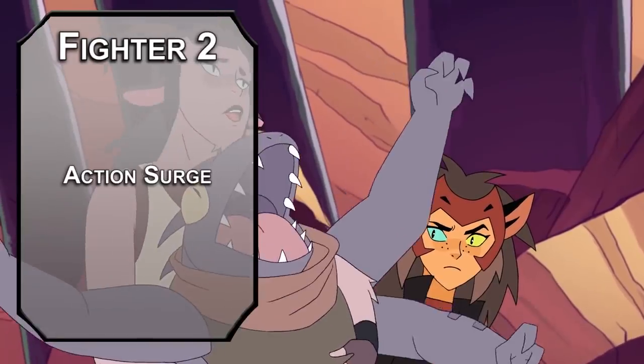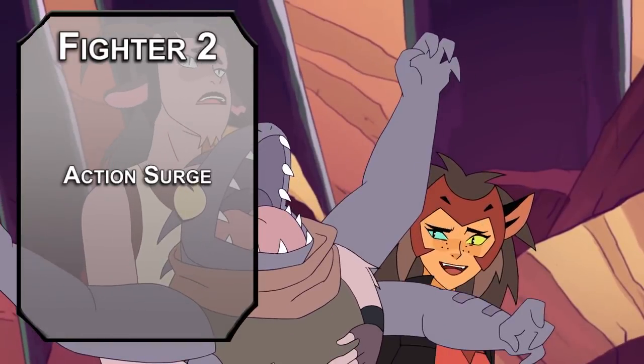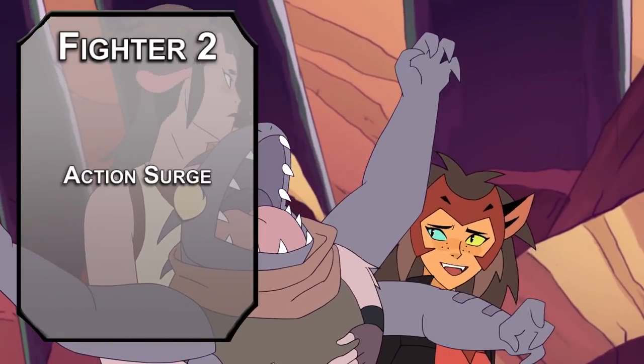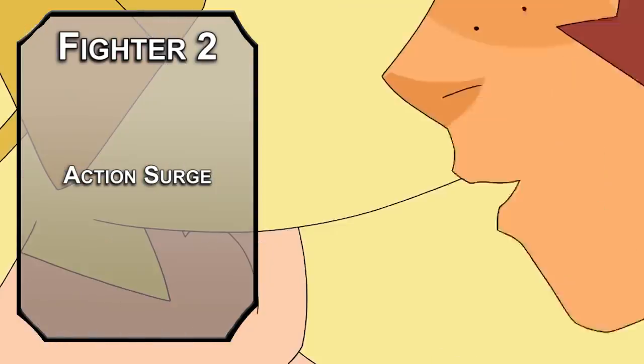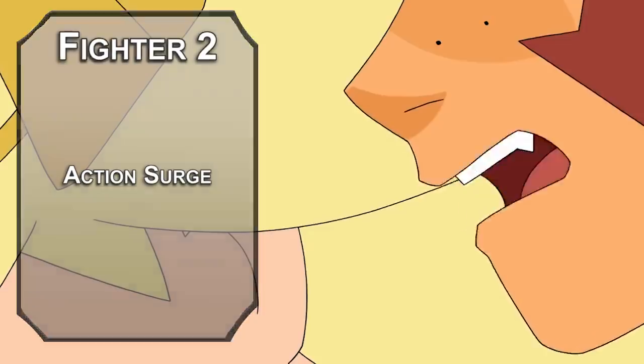Second level fighters get Action Surge, letting you make two actions instead of one once per short rest. Cats tend to hunt with short but drastic bursts of energy. For my cat, that means crossing the living room in a dead sprint to nap in the kitchen. Hopefully you do a little bit more than that.